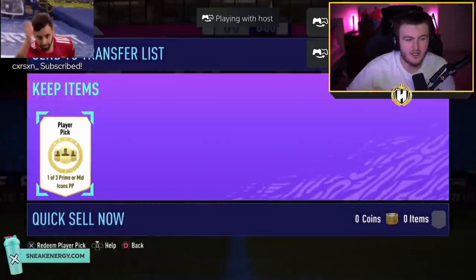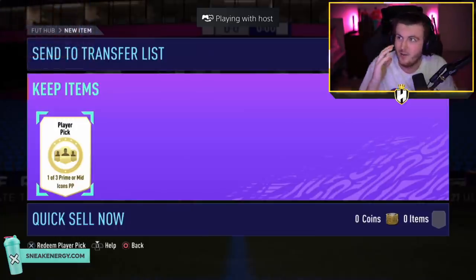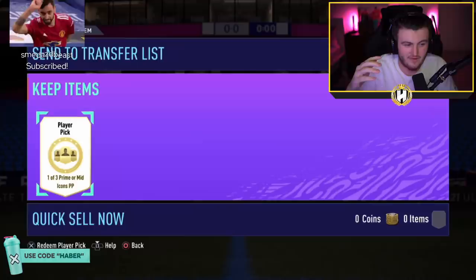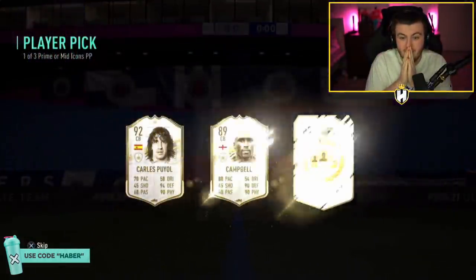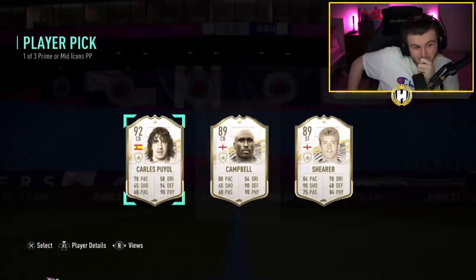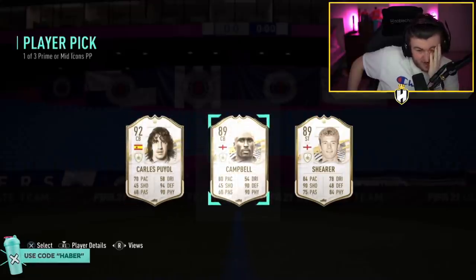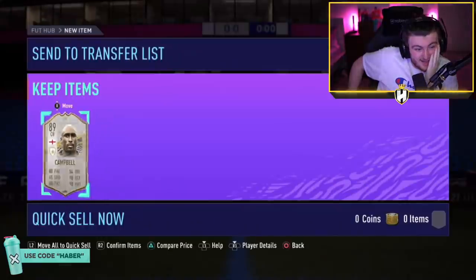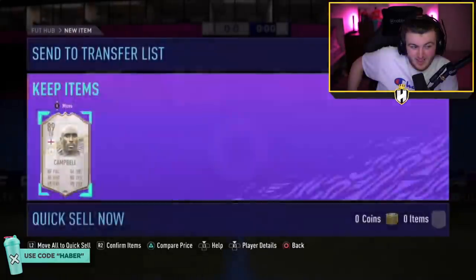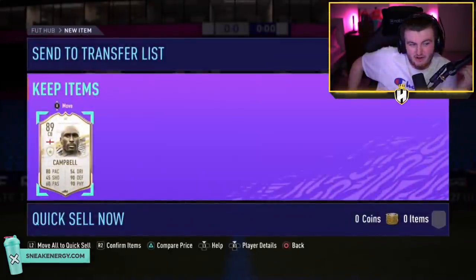Things you love to see. Let's go. Joe's pack now. Let's see if we get Joe's pick. We just got Mid Hullit, we want to continue on the same level — Mid Hullit was insane. Can we get something on the same level? Prime Campbell is okay, don't get me wrong. It's a usable card and it's worth about 800-900k. So it's not the biggest L in the world, but that's not great, unfortunately.